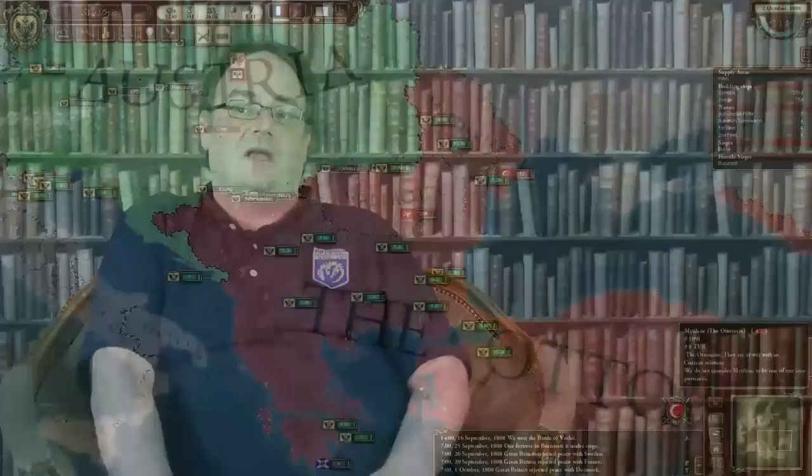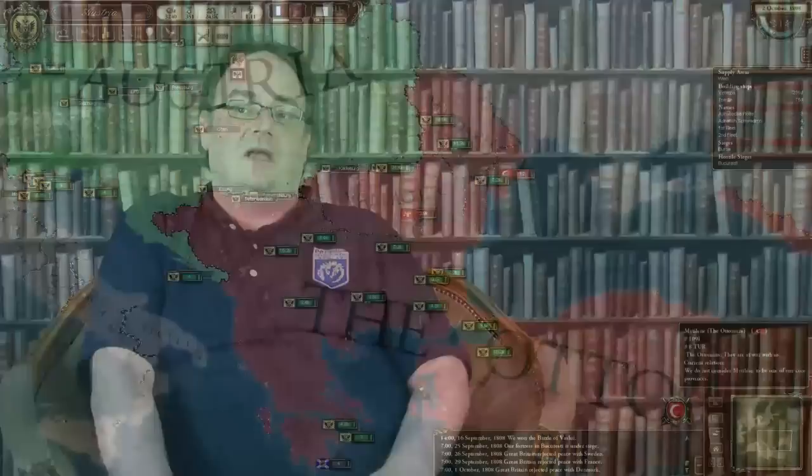We've also added one additional new special unit for the military system, which is the supply train. It doesn't consume any supplies itself, but it will carry a large number of supplies for your armies. Meaning that if you're going to march off into hostile territory, if you build a few supply trains with your units, then you can abandon your supply line for a few months, conquer what you have to conquer, and then hopefully get back to your supply bases in time before your forces starve.